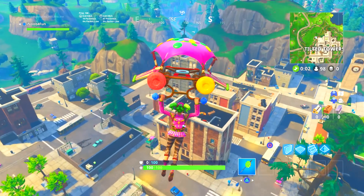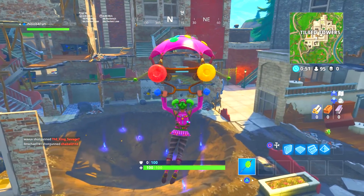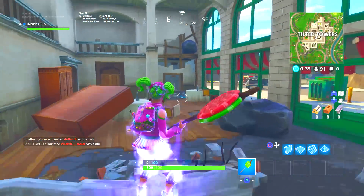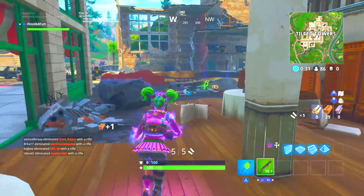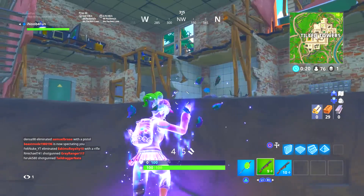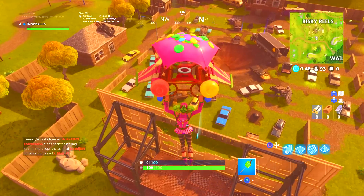Tilted Towers looks normal at first, but it actually did get hit by one meteor on this side — right at the bottom of the buildings surrounding that area. It's really cool. I got some kills here, and those floating items saved me a lot. I ended up getting two kills in Tilted Towers — one of them while I was jumping and the guy couldn't even hit me. One-shot another guy as well.